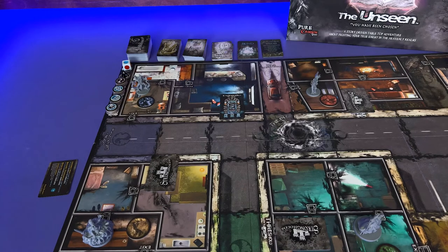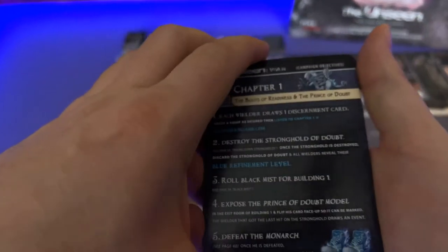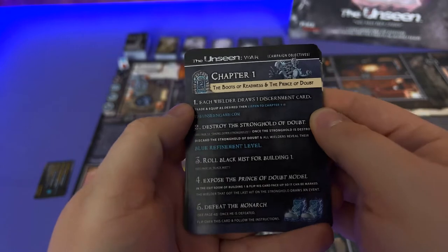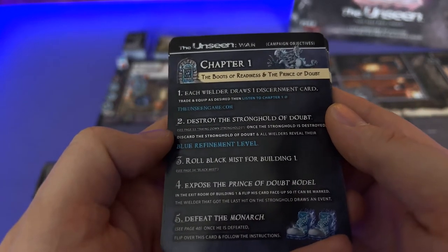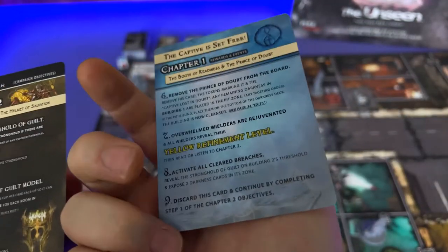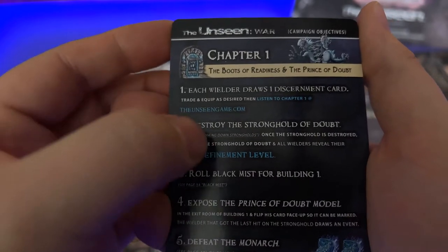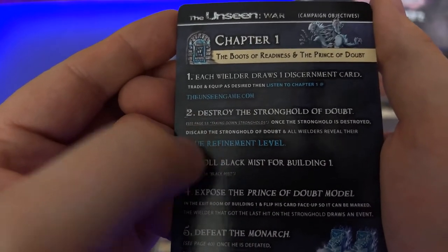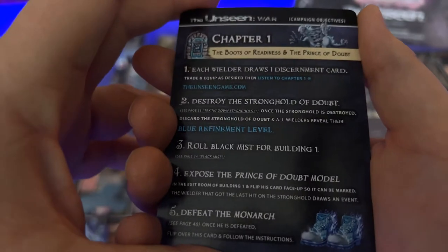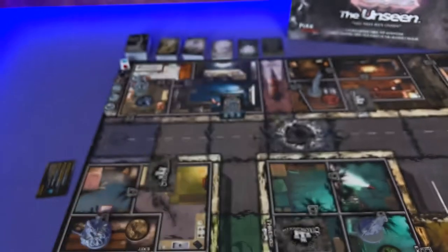Next we're gonna grab the Chapter Cards — these list the objectives in the game. Each card will give you step-by-step instructions on how to complete each objective, providing page references along the way. Each objective must be completed one at a time and in the order listed. Once a step is completed you must immediately read and complete the next objective mentioned until all objectives on the card are complete and you're able to progress to the next chapter. Whenever you're doing each objective there's gonna be a page reference number to take you to where you need to go to understand what you're fighting — that way you don't have to have a full understanding of the book right away. The chapter cards will guide you through the book, but you're gonna need a basic understanding of combat. Chapter cards — very important, this is how you play the game.